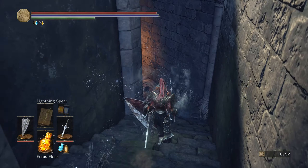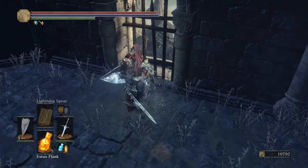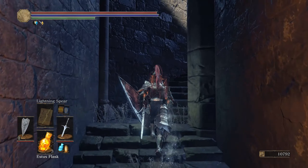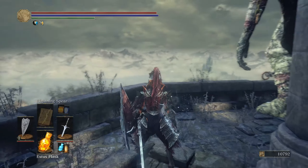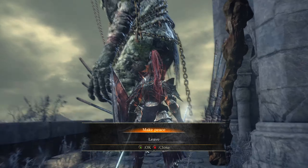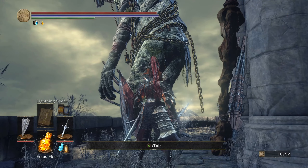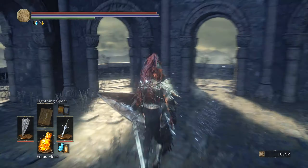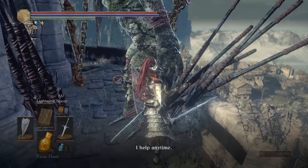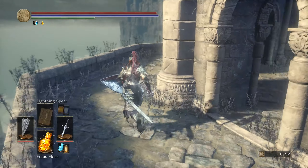Let me make sure I'm not missing any secret door passageways. That's the way to go — I feel like I haven't done this already. We go up. Look at this — do we fight this thing or can we talk to him? Make peace or leave — we'll make peace. Young White Branch, whatever that's for. What if I attack him? Nothing.